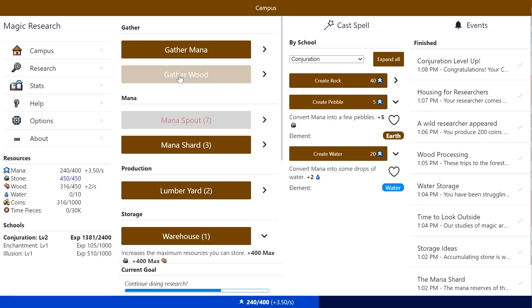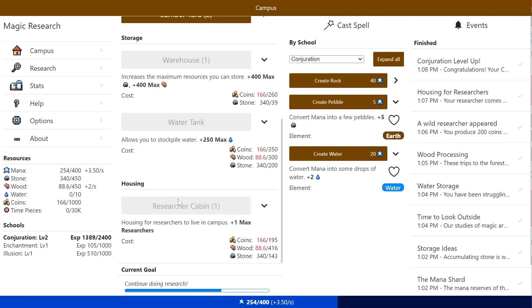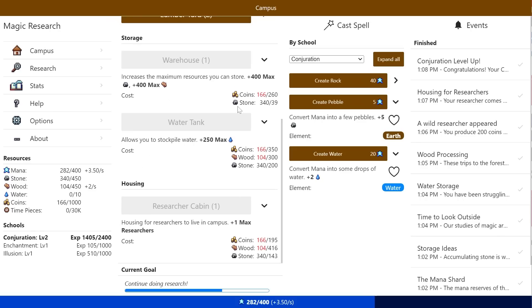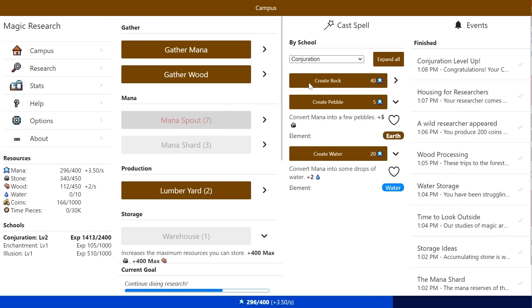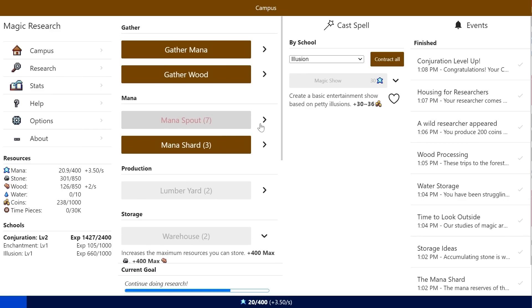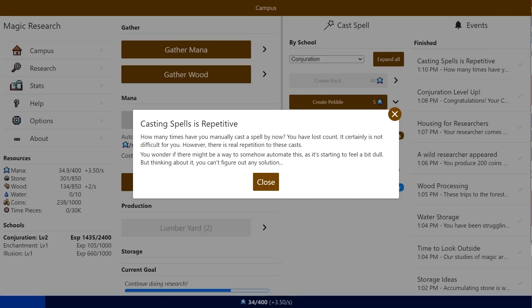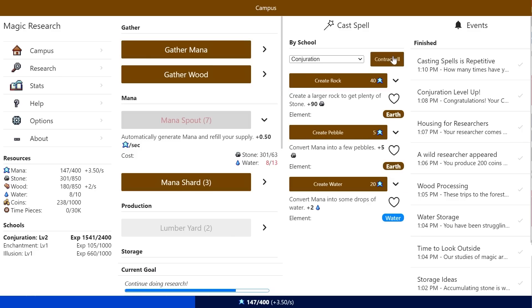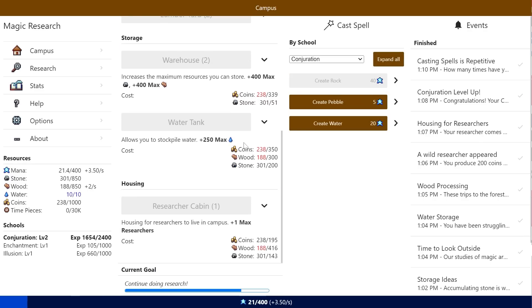I might as well work on leveling up my illusion. What do I need for another mana spout? Oh, we just need water. Casting spells is repetitive — how many times have you manually cast a spell by now? You've lost count. It's certainly not difficult, but there's a real repetition to these casts. I wonder if there might be a way to somehow automate this. If I expand all... no, that just expands what I've got. We should probably get that water tank. Oh, pile of wood — we have an absurd amount of wood now.